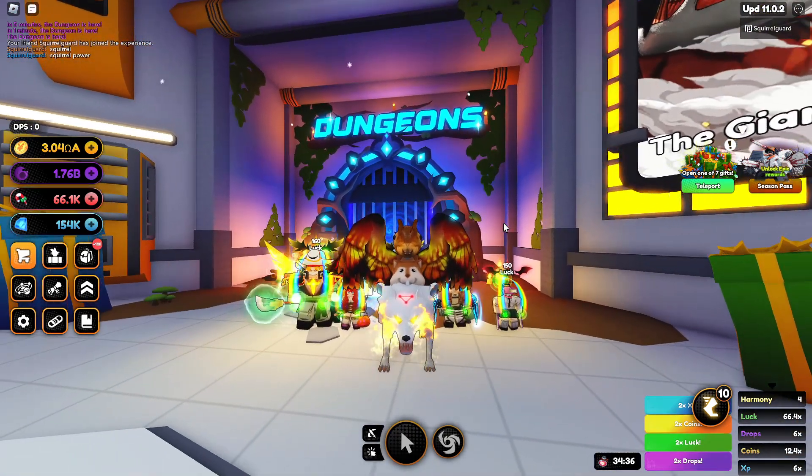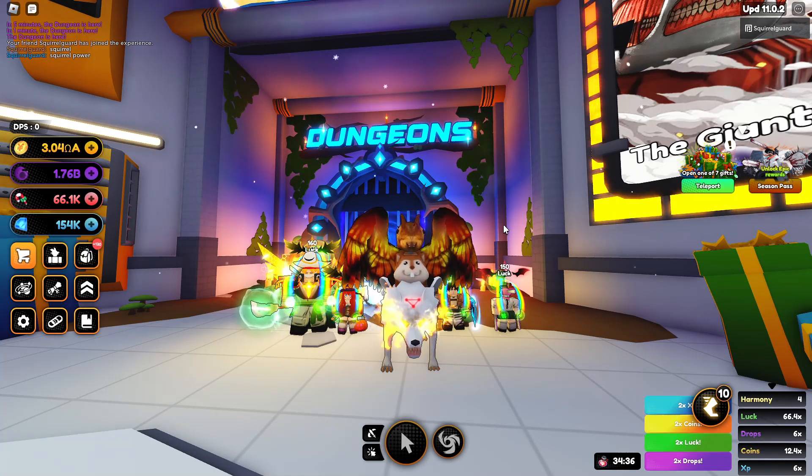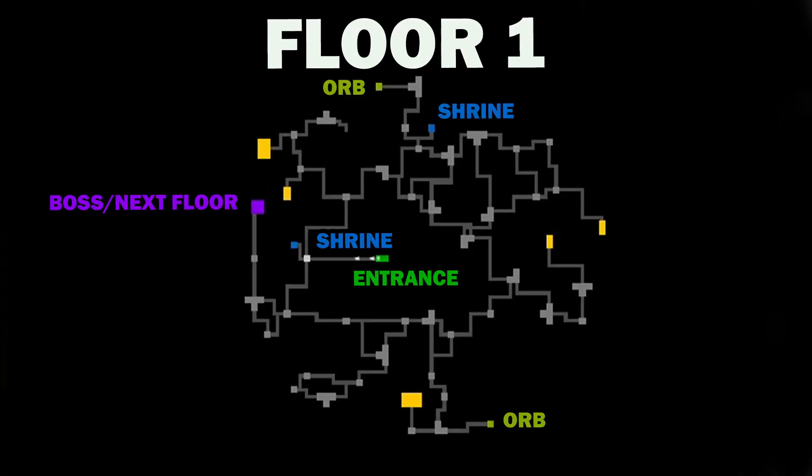The floor layouts remain the same, so I have some nicely labeled floor maps for those of you who haven't gone in or if you're missing parts. This is Floor 1 - there are two orbs. I don't know which one is which, but as we go through the different floors we'll see different ones. Floor 1 has two shrines, an entrance, and a boss.